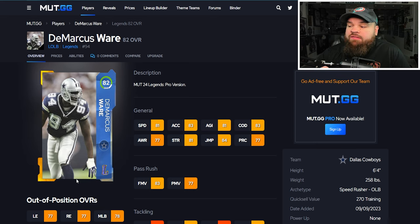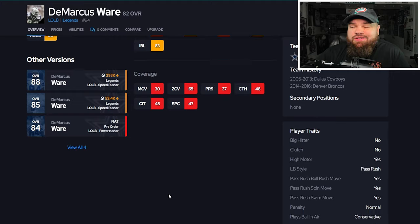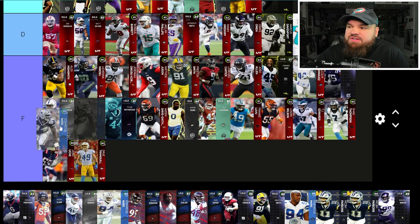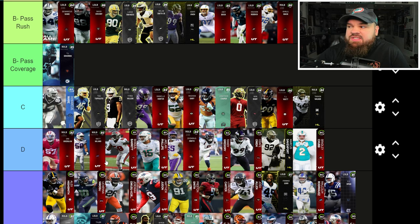Now our first DeMarcus Ware card — 82 overall, 81 speed, 83 acceleration, six foot four, 83 finesse moves, 77 power moves, 82 block shed, 83 impact blocking. Pretty solid budget pass rusher, currently going for around 20K. He has the same traits as his 88 overall — every single pass rush trait on yes. I think he's a very solid budget pass rusher. Going in the C tier.